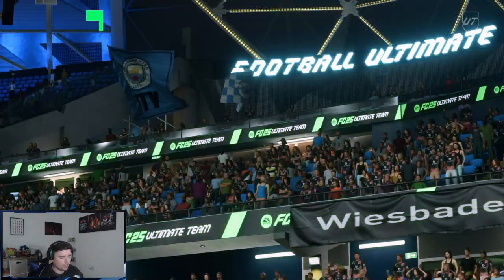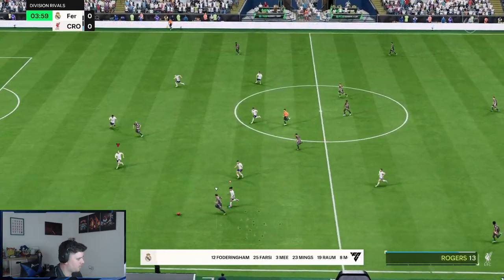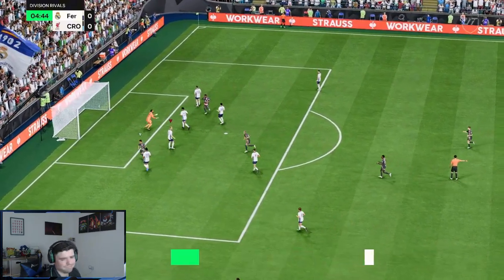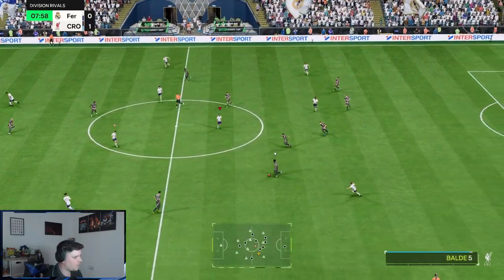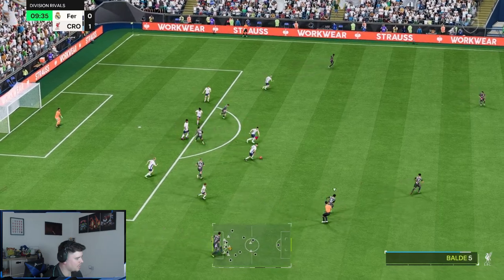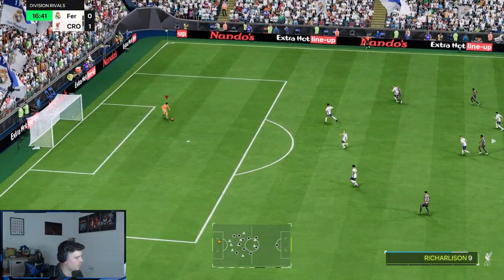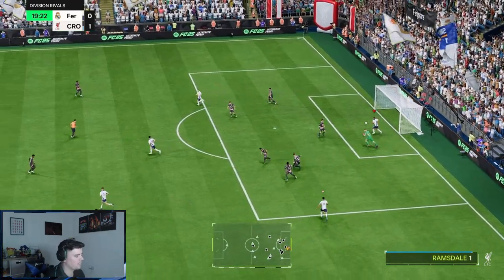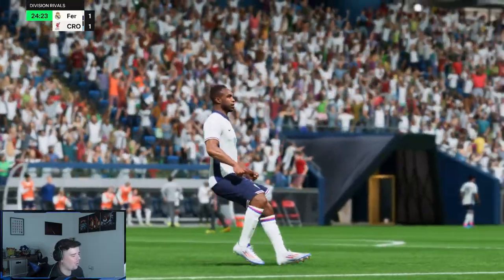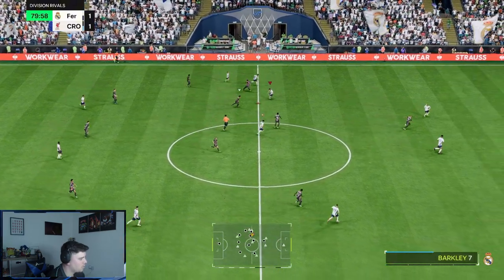I didn't check their team but I'm seeing Richarlison, Morgan Rogers, and fatty — he's got pace for days. Bad start, terrible start. They just love this little chip ball — is that overpowered this year? How was that not a foul? I've tackled Richarlison but it hasn't actually tackled him. What a terrible cross. Yes — Antonio! What a free ball, what a finish!